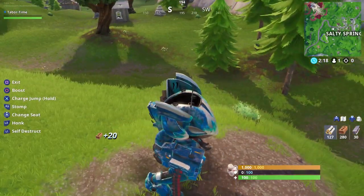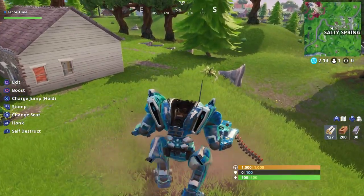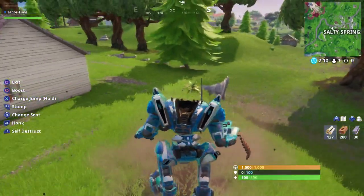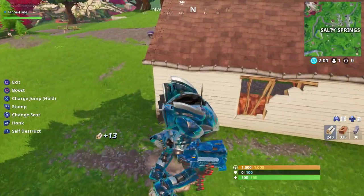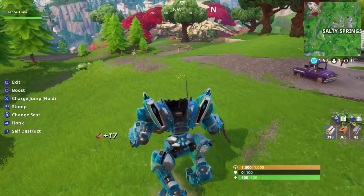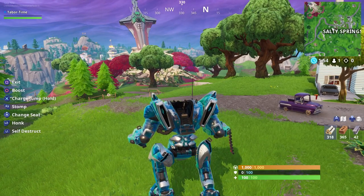The stomp has a pretty wide effect so you don't have to actually hit them, just be in the radius. If you stomp on something you also get mats, so again it's a great farming method. You can combine the boost and the stomp for double the mats basically.